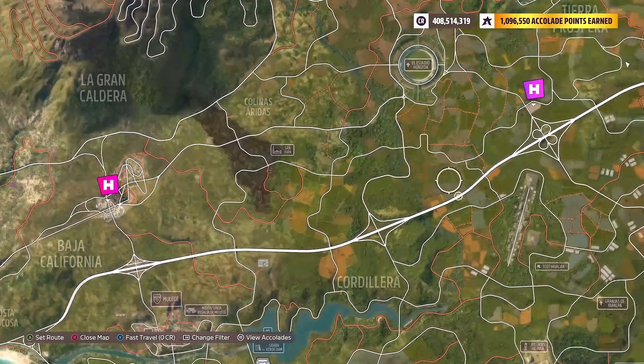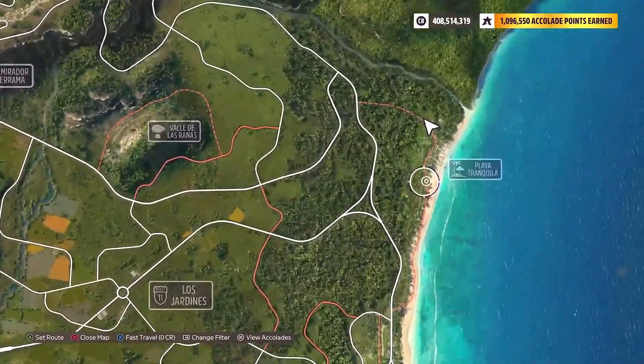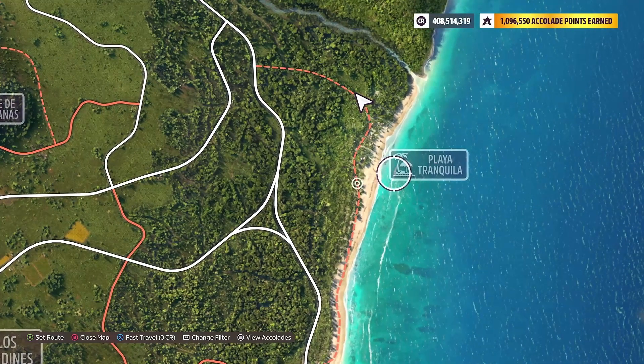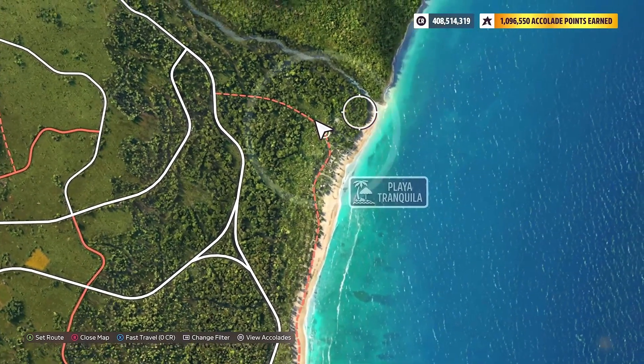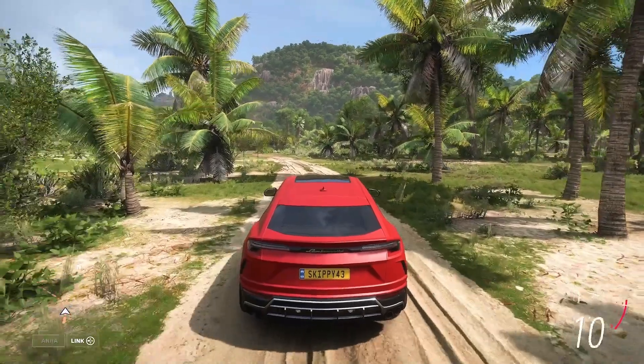Now, where can we find these pesky wolf cutouts? Head to the top right-hand corner of the map. There is a dirt road located in the Playa Tranquilla area, and just to the north of that dirt road — where I'm sat right now in this little forest — you are going to find plenty of wolf cutouts to smash for this week's collectibles challenge.